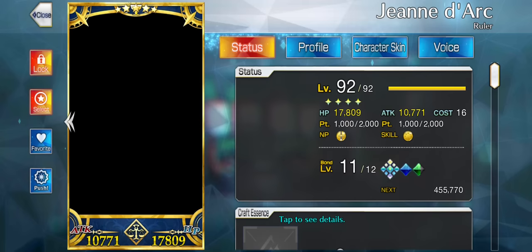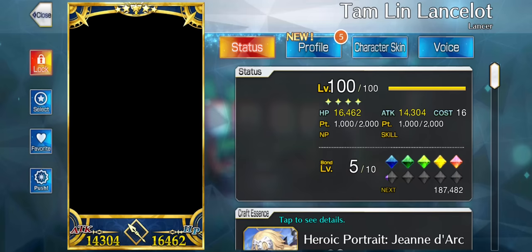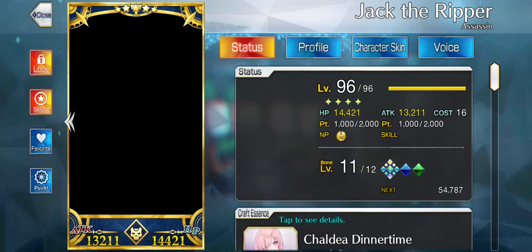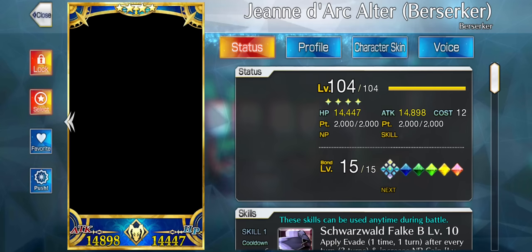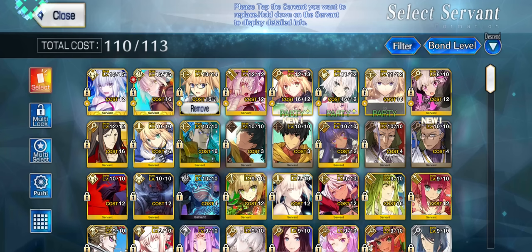You can see that I have 2 servants at bond 15 and lots of servants above bond 10, and I'm still farming to get as much bond as humanly possible. Not only are we 2 days away from Koyan Sky of Light, but probably a month away from Okitan and Summer Kama, and Koyan Sky of Darkness is coming in about 6 months. So farm wisely, spend wisely, and catch you later.